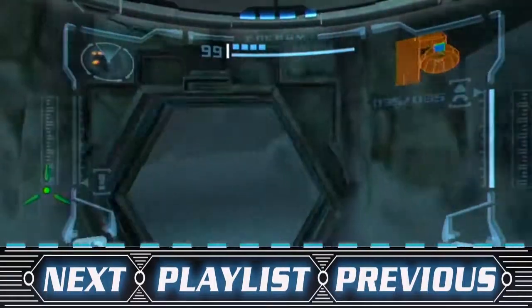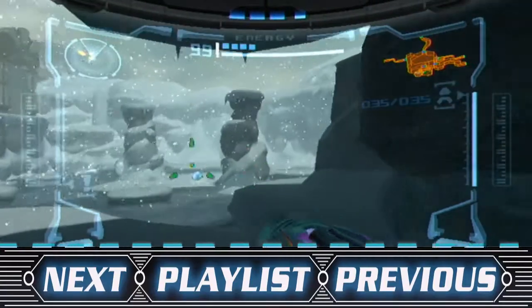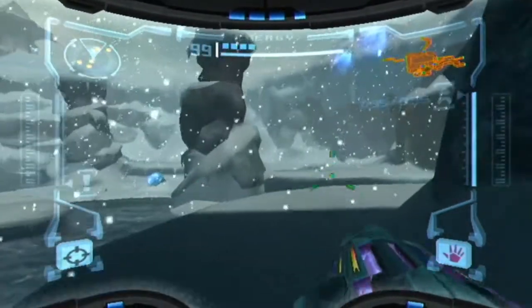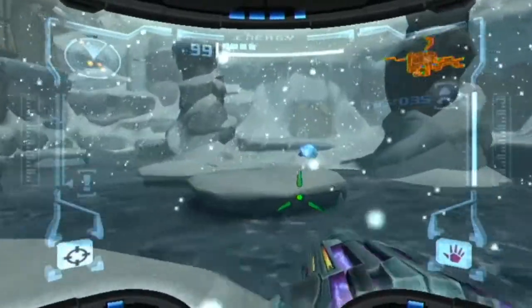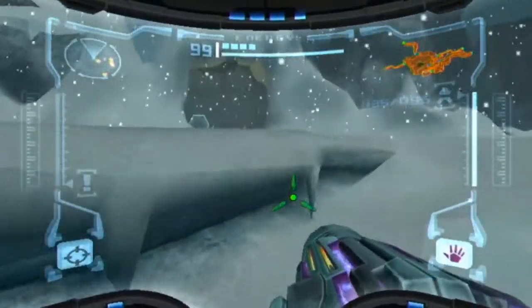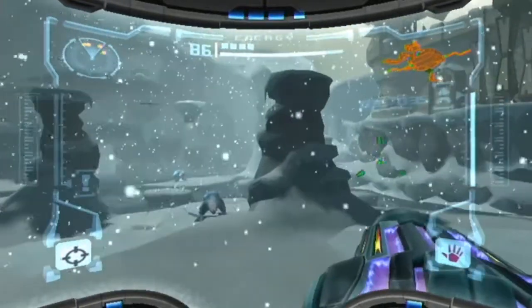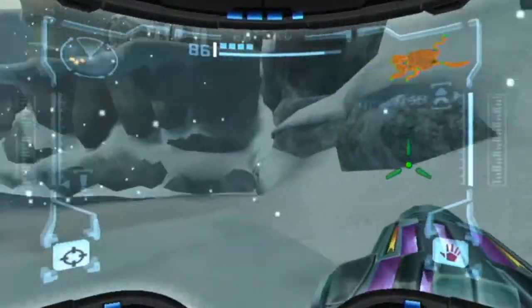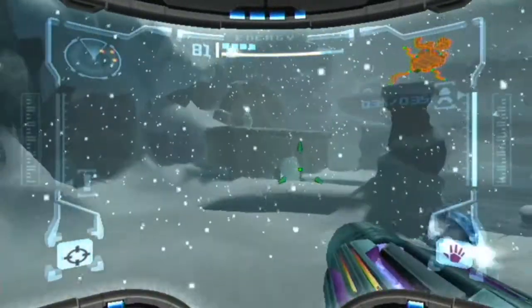Hello everyone and welcome back to more Metroid Prime Blind. In this episode we're gonna be continuing from where I went last time where I got the wave beam. I almost called it the plasma beam again. I don't know why I'm more familiar with plasma beam. I know the spazer beam does exist in Super Metroid, which is kinda cool. I believe that was one that went through walls, but I often forget what each beam does.